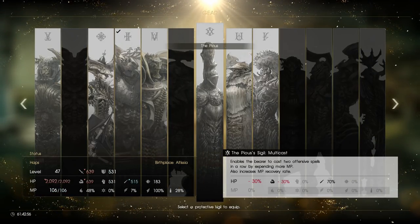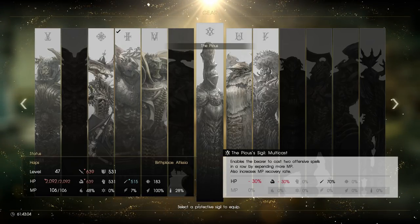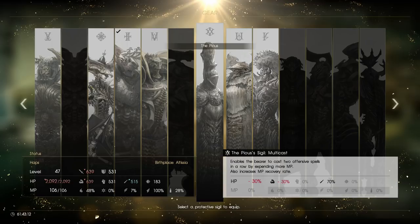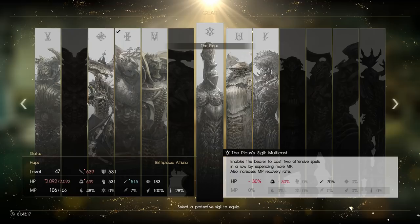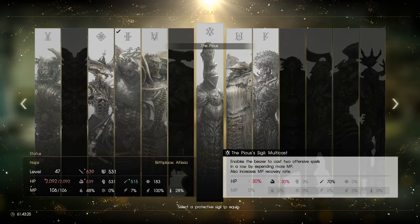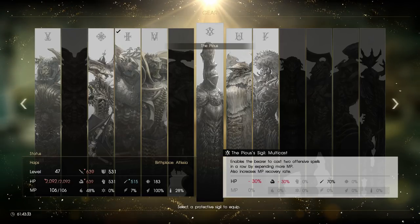Next we have the Pious, and this is basically your Black Mage. It decreases your HP and your physical attack by 30%, which is very significant, but it increases your magical stat by 70%. It also causes you to cast two spells every time you would cast one, although you do expend more MP to do so. You recover your MP a lot faster, and using things such as point warps or nearby cover can let you basically sling out spells at a super fast rate. Incredibly effective against enemies that have any weakness to magic, though you do need a lot of magic stat for it to really compete against some of the other physical builds in the game.